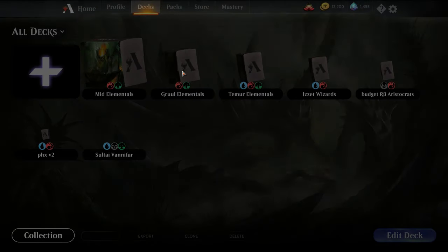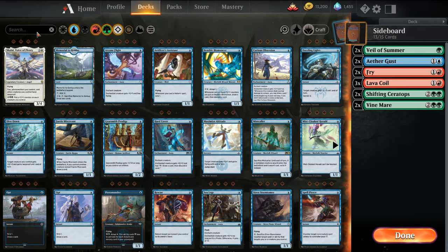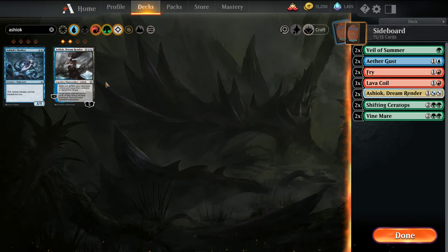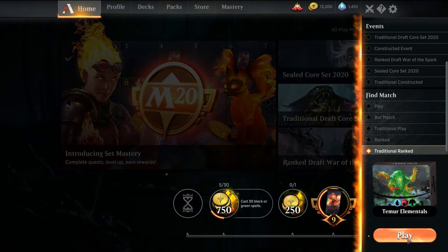Put in Ashiok — this exiles their graveyard, which I like. We can cast it off the blue sources. And we'll run it back.